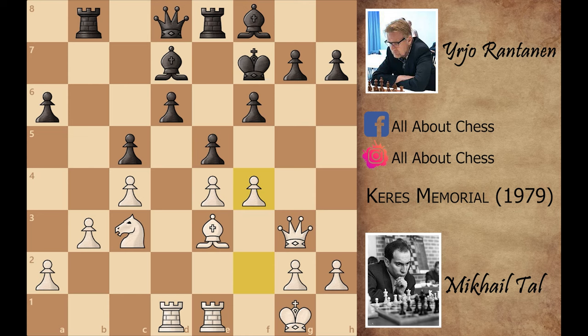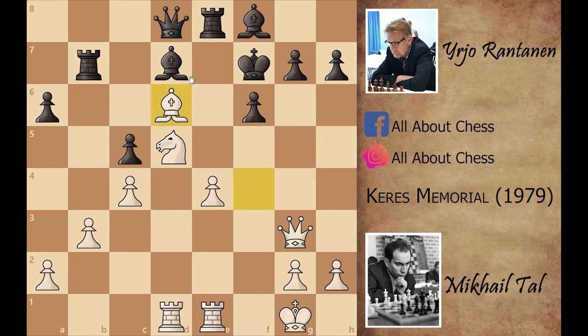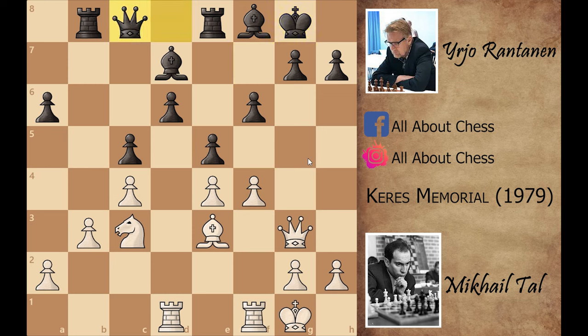Stop the video and try to find: is capturing this pawn a good idea or not? Well, it's not a good idea, because after e captures on f4, bishop captures on f4, there is no way for black to save this pawn. Let's say rook to b6, but now knight to d5 attacks the rook, and when rook goes to b7, bishop captures, and after queen capture Mikhail Tal is winning because of his ongoing attack. Black played king to g8.